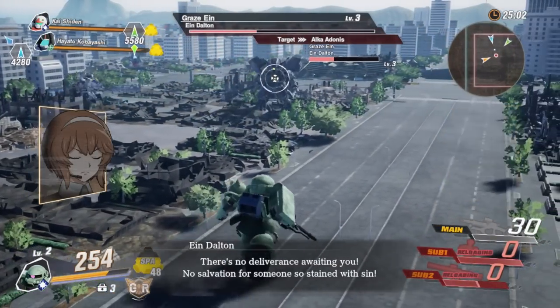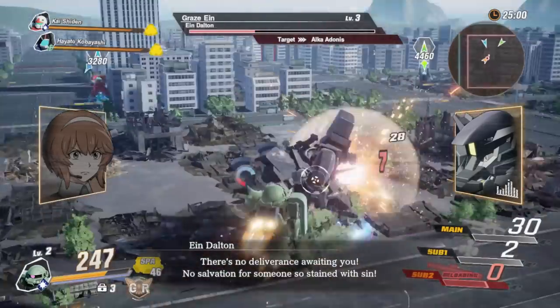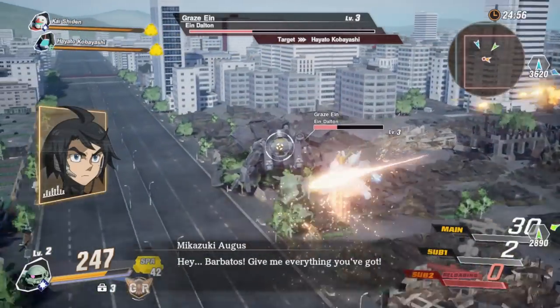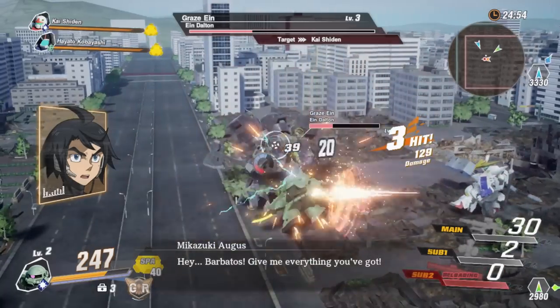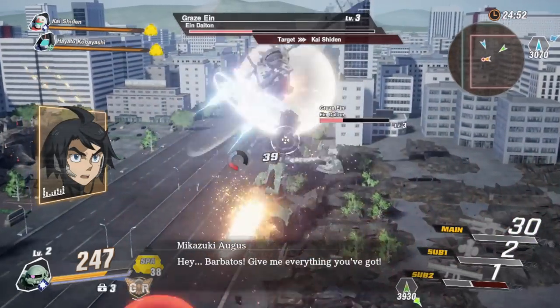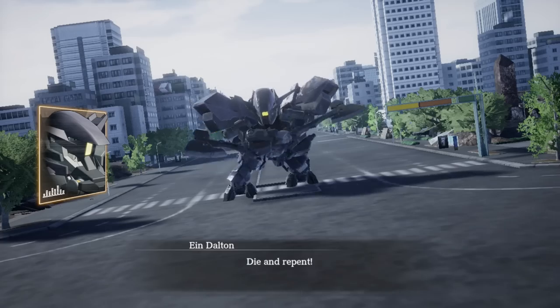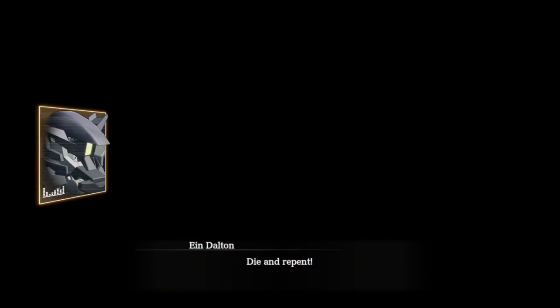When it comes to the demo, progress will be carried over should you pick up the full game, but only to a certain extent. That's going to be units, pilots, and partner pilots maxing out at level 5, partner pilot friendship maxing out at 3, capital maxing out at 10,000, and option parts maxing out at 20 per roll.